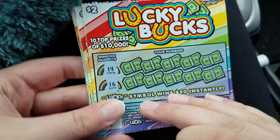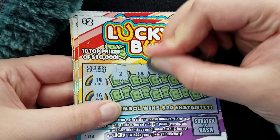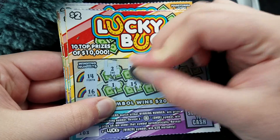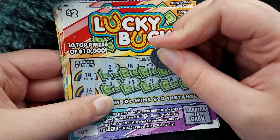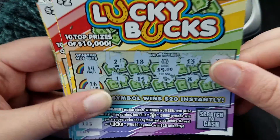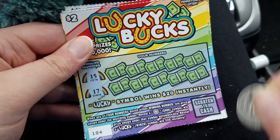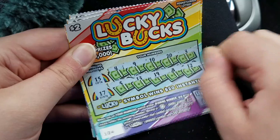Alright, need a 14 or 16. Well, we got a horseshoe — we're off to a good start! It is a winner! No matching numbers with it. What do we have? A $5 — okay, that's pretty good, I'll take it. Now let's get a Lucky symbol and that pays for the session.